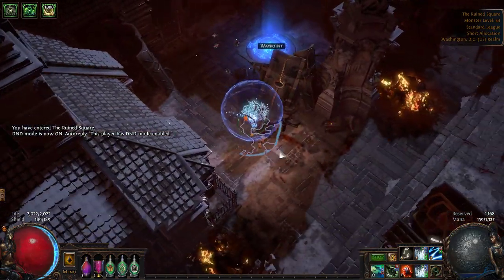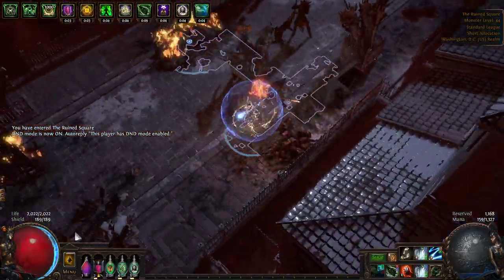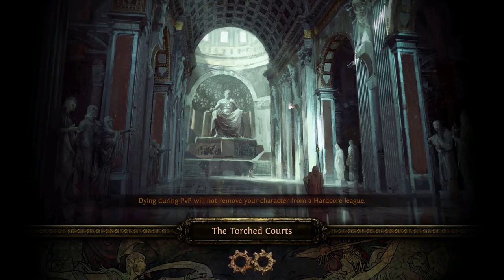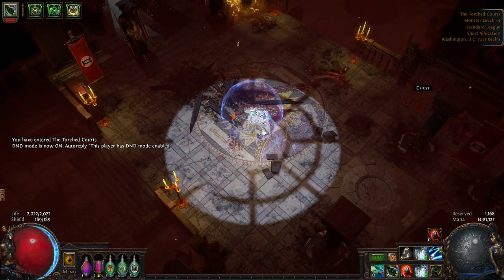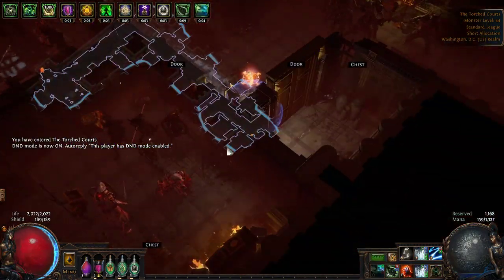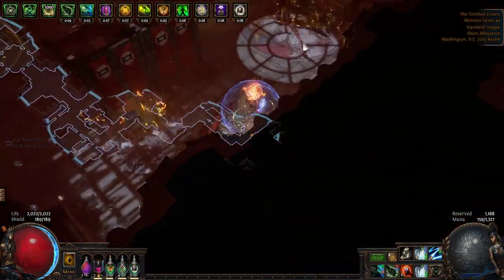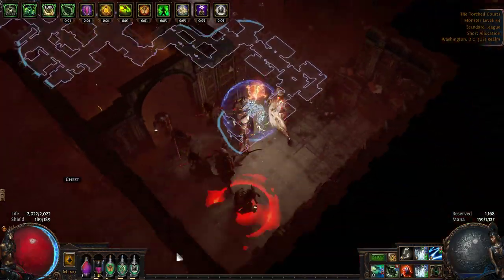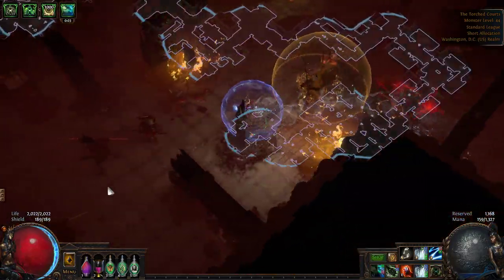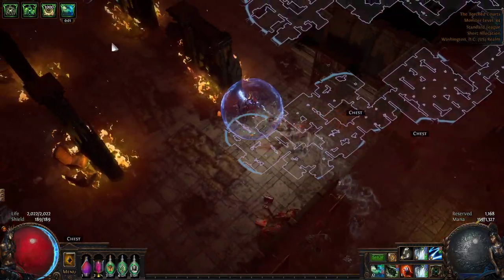Once you've done that, you'll be in the Ruined Square. The Torch Courts — which will not be torched at first — is basically a square. You want to follow along the edges, and whenever you hit a wall, take another turn. So you're just going around the perimeter, basically.